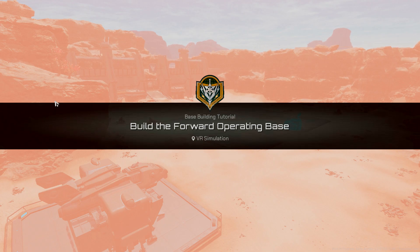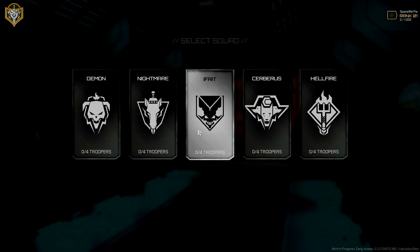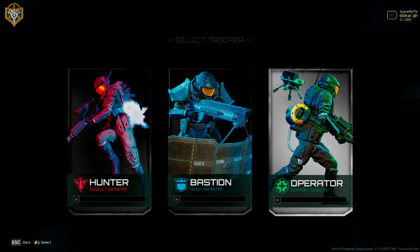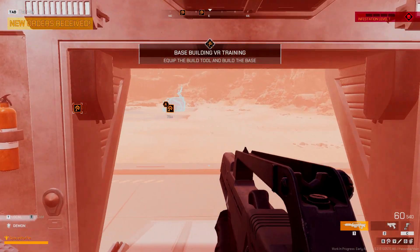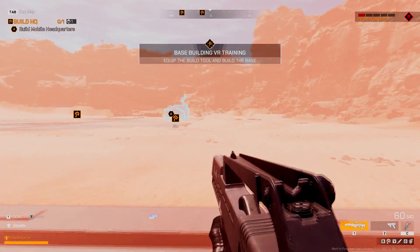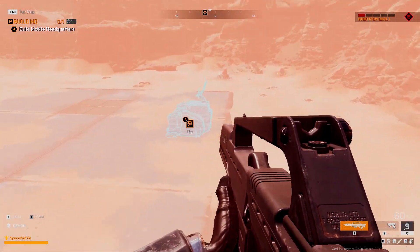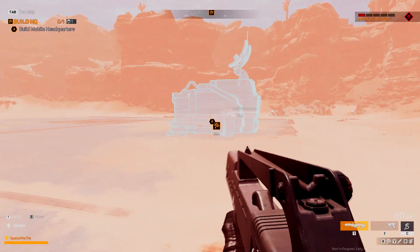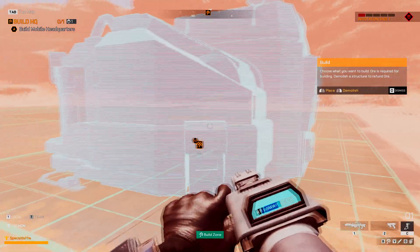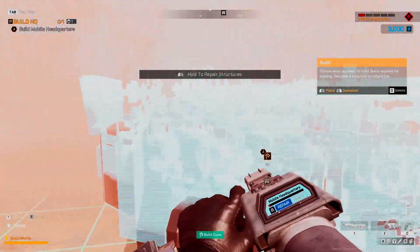Alright, this is the boot camp build - Forward Operating Base. Equip the build tool, build the base, seems pretty simple enough. Welcome trooper to the Vanguard VR training module for base construction. Move to the mobile HQ blueprint and place the mobile HQ. I think that's the build tool - choose what you want to build. You can demolish the structure to refund resources.